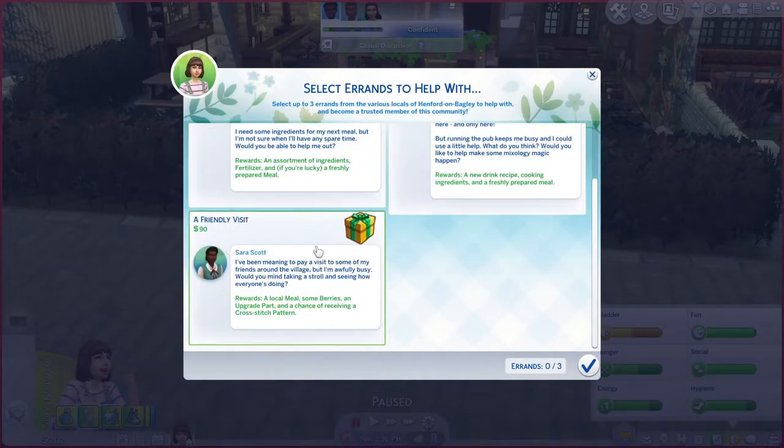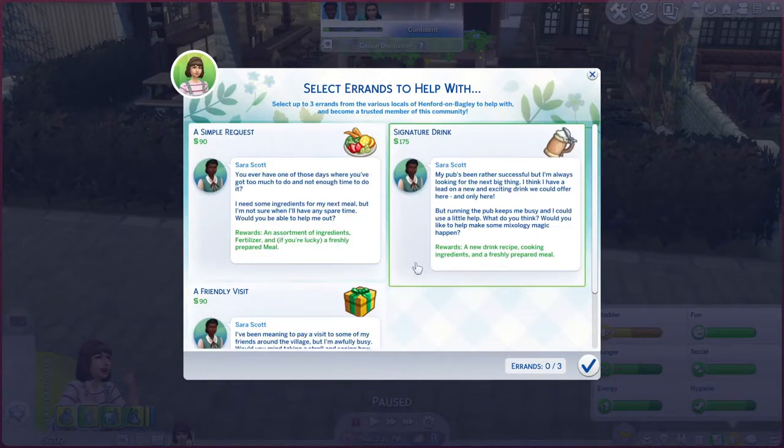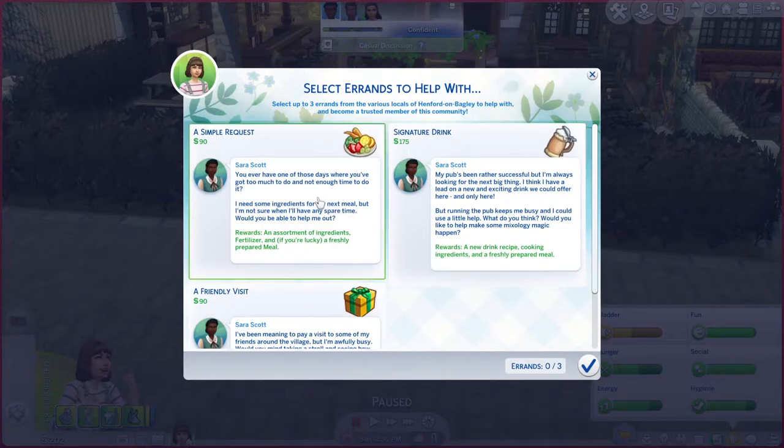These are the errands you can use to make a little bit of cash, just to kind of get you by. She needs some ingredients for her next meal but doesn't have time — we get an assortment of ingredients, fertilizer, and if you're lucky, a fresh prepared meal. Sounds good. I think you can do up to three errands.